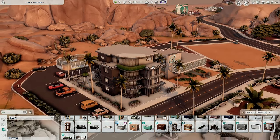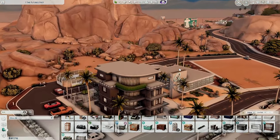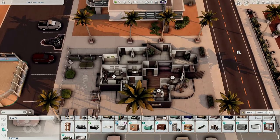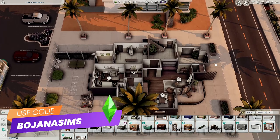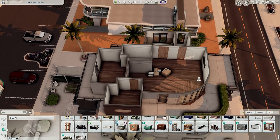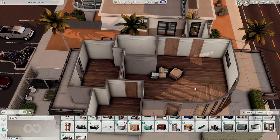Hello everyone and welcome back to the last part of my Oasis Springs apartment units. In the previous videos you had a chance to see me renovating the first floor and the second one where we have two apartments. Downstairs we have only one but upstairs we have two, and today we are doing this one. The last top apartment is going to stay like this — I already put some boxes and it looks very cute.